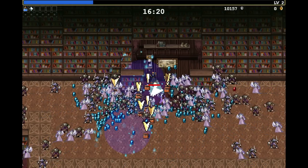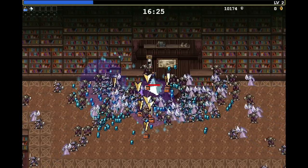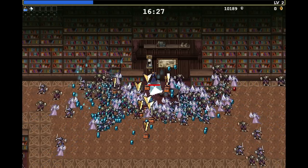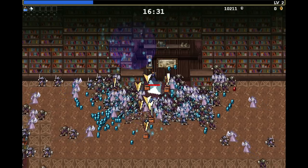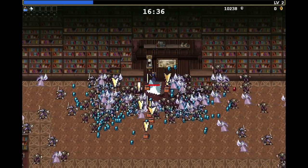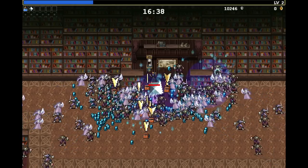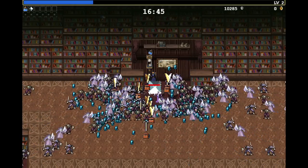Some enemies are created more equal than others, as you might notice here. The beheaded guys, they instantly die the moment they touch the Rune Tracer. However, the witches just survive way longer. Most enemies scale with your health, however there are some exceptions. These witches, and especially the witches on the broom, do not have a scaling — they have set HP.